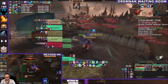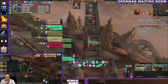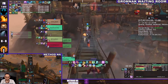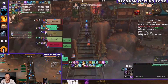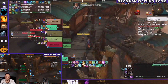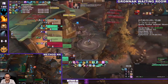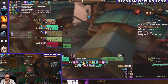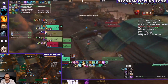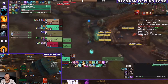Gromnak Waiting Room and Method NA both killed Sky Captain Kragg within a few seconds of one another. It looks like Shine from Gromnak Waiting Room left a little bit early and was grappling over to probably start the RP on the pig — just to make sure it's set up and ready. With stealth, he'll be able to make his way back quickly, and then they'll all look to drink the brew and do a sizable pull into Council Captains.